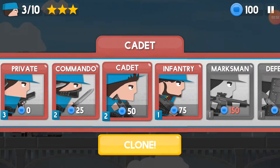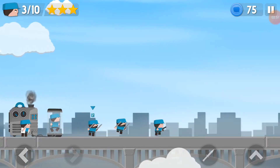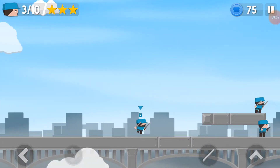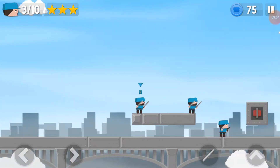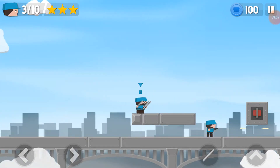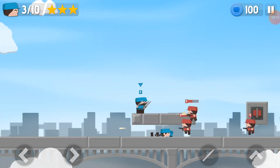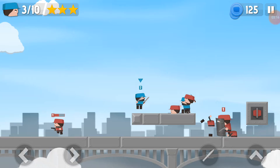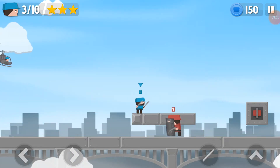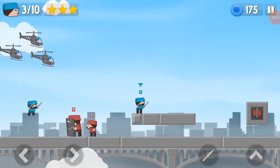I'll take another commando. I'm going to have him wait further behind. I'll have him wait up here again. I'm going to have this one charge the rocket launcher. So what you want to do for these levels is you want to exhaust their supply of strong guys, because what they've got is strong guys that pre-spawn, with their spawns preset.